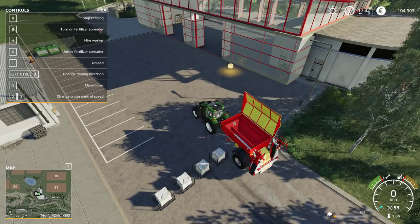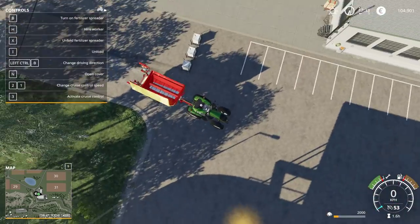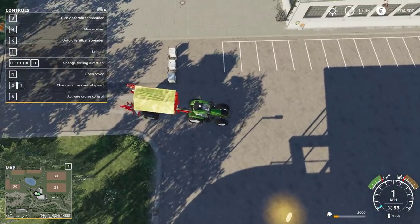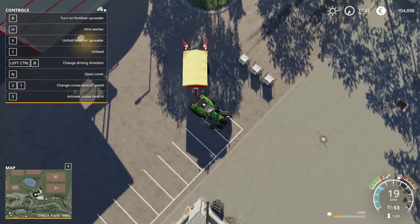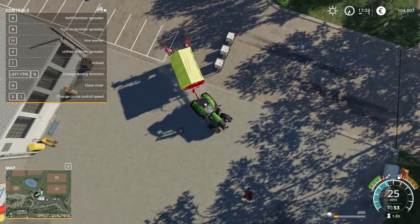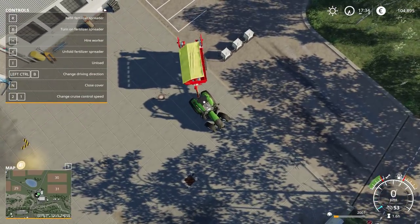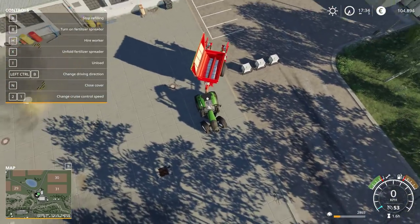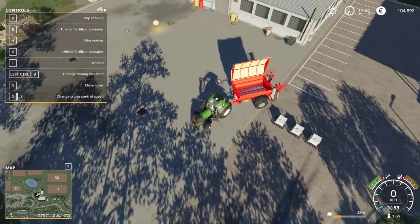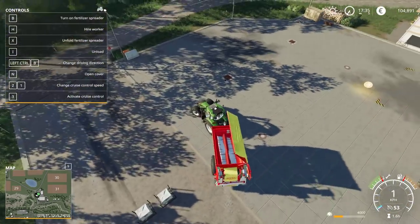The cover automatically lifts when I'm near one of these big bags. But this isn't cheap. Look at this helper — no inefficient moving around at all. This guy's brilliant. He backs it up, drops it, and off he goes. Oh, this guy's epic. Charlie, you rock.